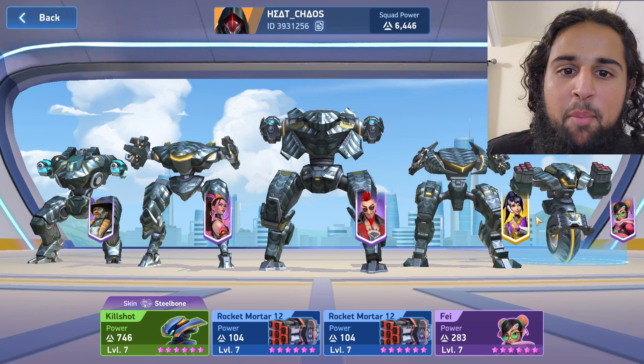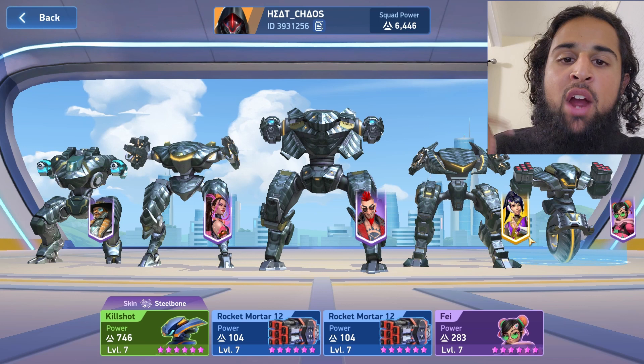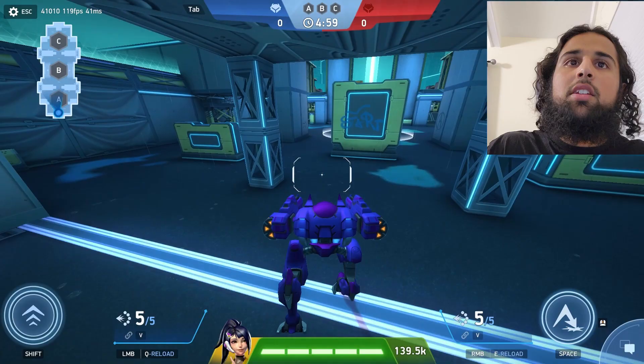I'm gonna have my homie heat chaos fire mortars at me so I can show you how to dodge mortars with Tango. This guy has stacked mortars — he's got the legendary radius max, legendary damage max, and the ability cooldown. So let's see it.